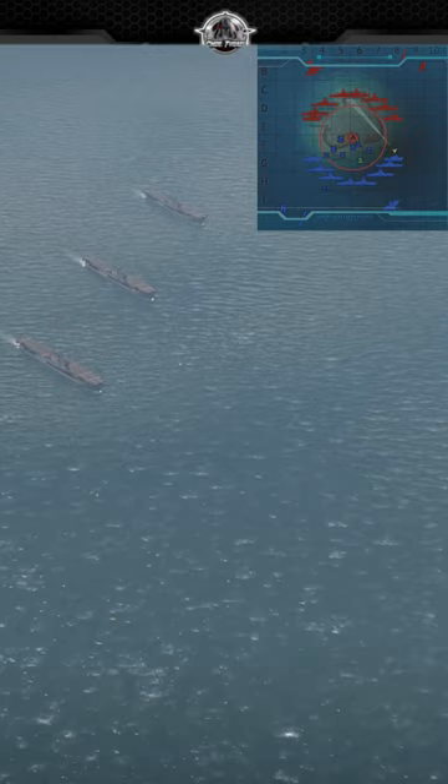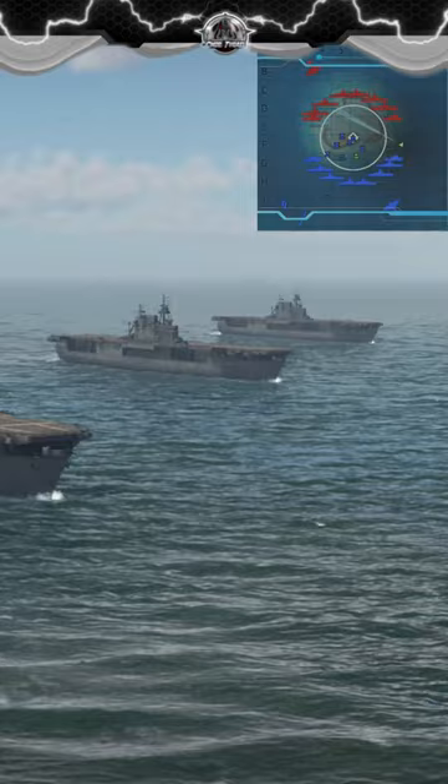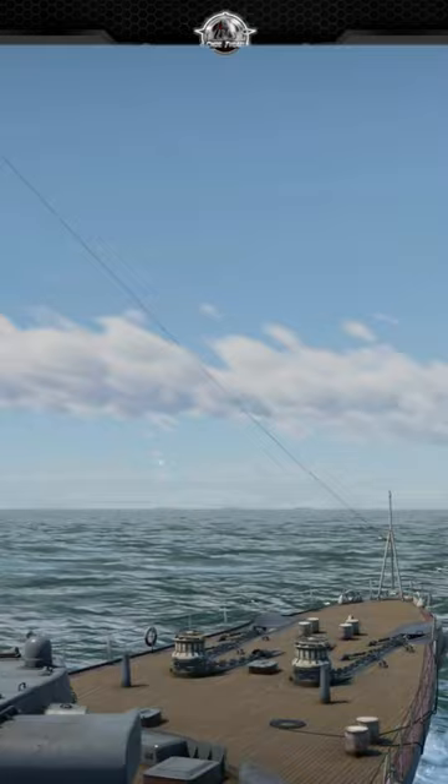There are three Yorktown-class aircraft carriers on each team located outside the main combat zone. They can be targeted at approximately 22 kilometers, but accuracy at this range is usually poor. I recommend closing to about 15 kilometers before launching the attack.